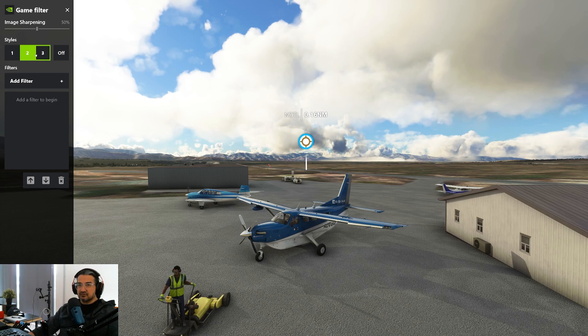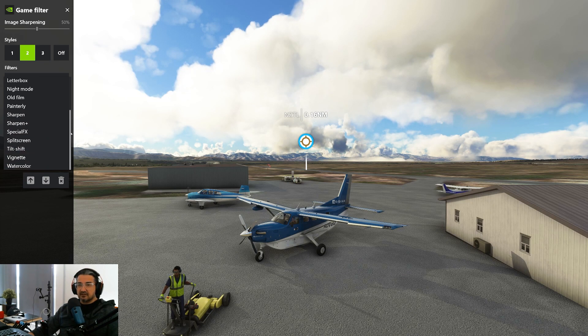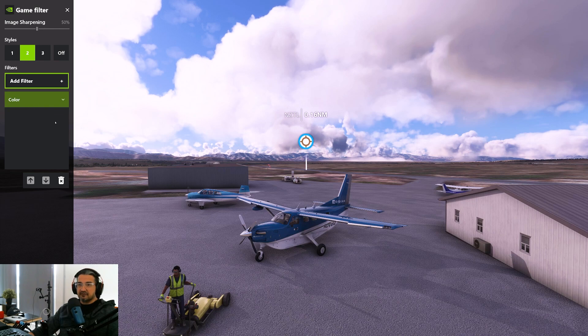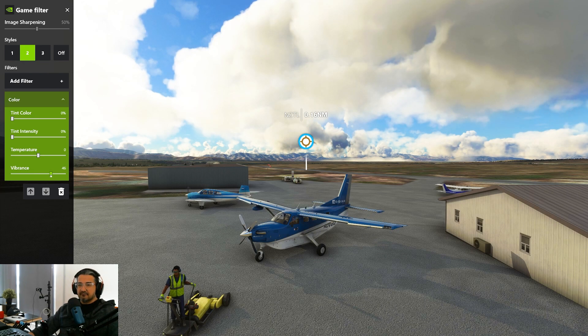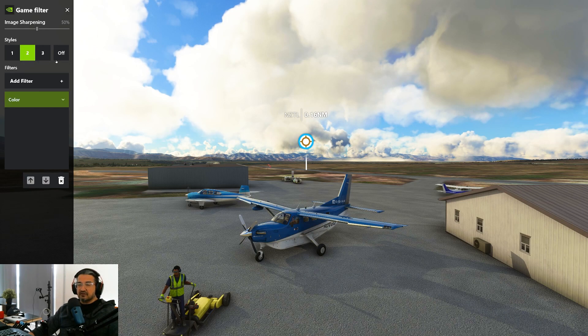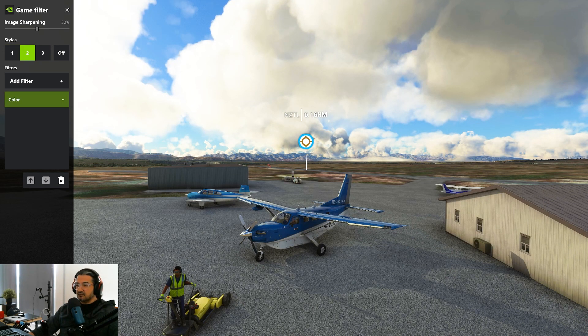We have three slots here. I'll use one of these to do a demo. I'm going to click on Add Filter, and here you have a lot of choices to enhance the color or give it a nice, beautiful cinematic look. I've chosen Color, and if you click on the downward arrow, you can see the tint color that you can adjust — tint intensity, temperature, and vibrance. What I've done is minimized the tint intensity and tint color, left the temperature at zero, and enhanced the vibrance to about 50. That gives a nice vibrancy look instead of a pale, colorless screen. If I press Done and toggle it on and off, you can see the difference — a bit less saturated versus more saturated. I like this look because it gives a subtle vibrancy.